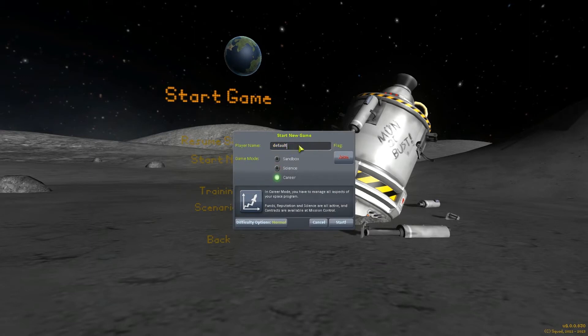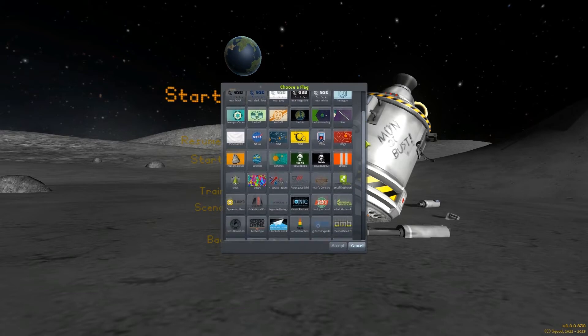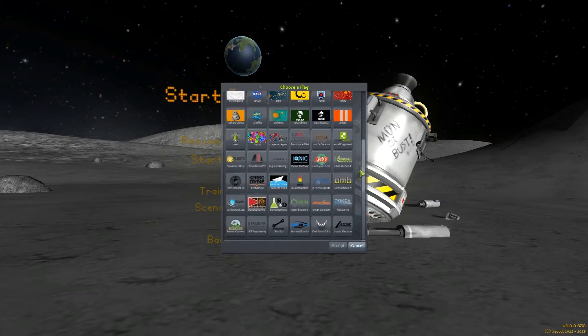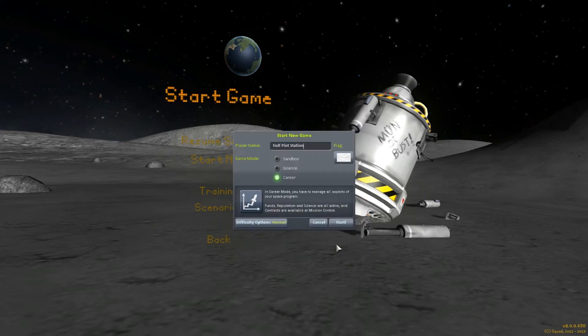We don't want the player name to be 'Default' — that's a pretty boring player name. We're gonna call it Half-Pint Station, because we are the Half-Pint Station. And we're gonna look for a flag that resembles milk. I don't see anything that looks particularly like milk or a half-pint of anything, so we're gonna choose this one which looks like it could be a milky white kind of color.